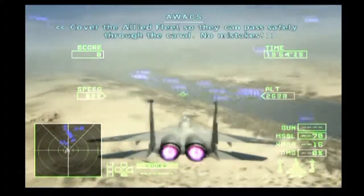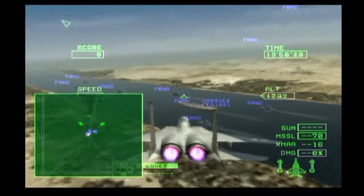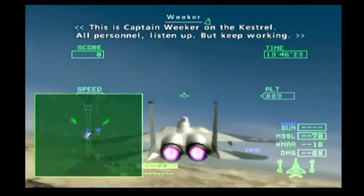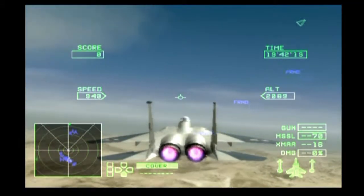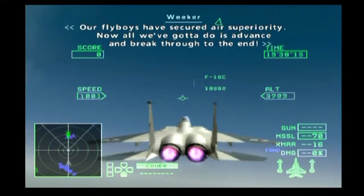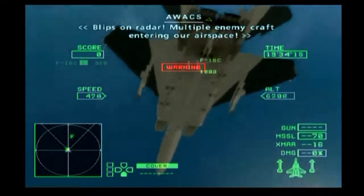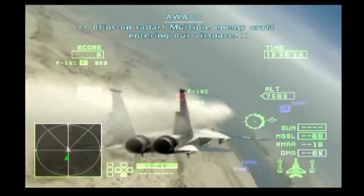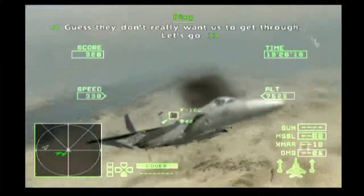Cover the Allied fleet so they can pass safely through the canal. No mistakes. Let's go. This is Captain Weaver on the Kestrel. Personnel are lifting up with C-40. Our flyboys have secured air superiority here, and all we've got to do is advance entry through the end. Blips on radar — multiple enemy craft entering our airspace. They don't really want us to get through. Let's go.